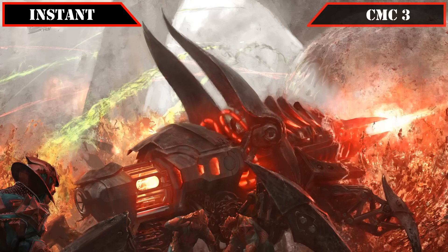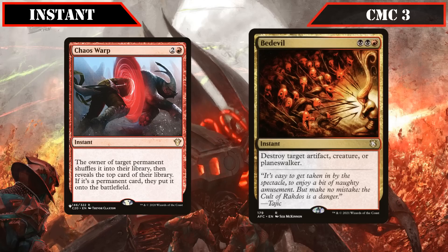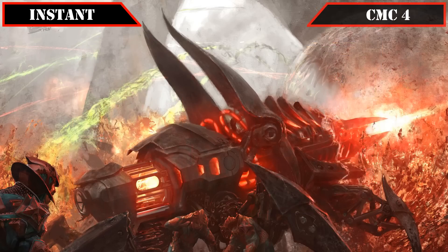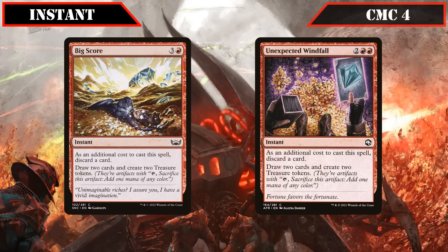The CMC 3 slot brings two more removal options: Chaos Warp and Bedevil. Chaos Warp shuffles target permanent back into its owner's deck and reveals the top card — they can put it into play if it's a permanent. Bedevil destroys target artifact, creature, or planeswalker — both providing the staple removal our colors are known for. The CMC 4 slot then gives us more rummaging in the form of Big Score and Unexpected Windfall, both of which let us discard a card to draw two and create two treasure tokens — graveyard setup, card filtering, and ramp all in one.